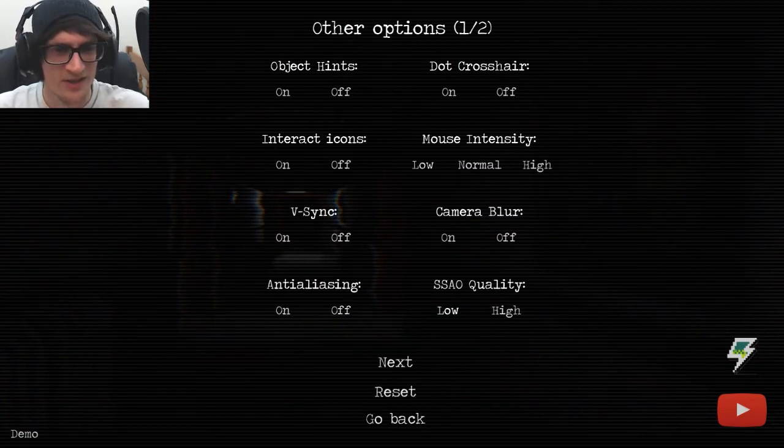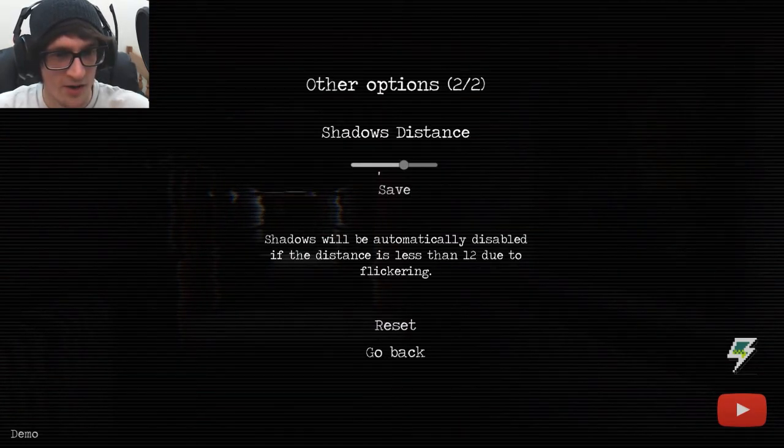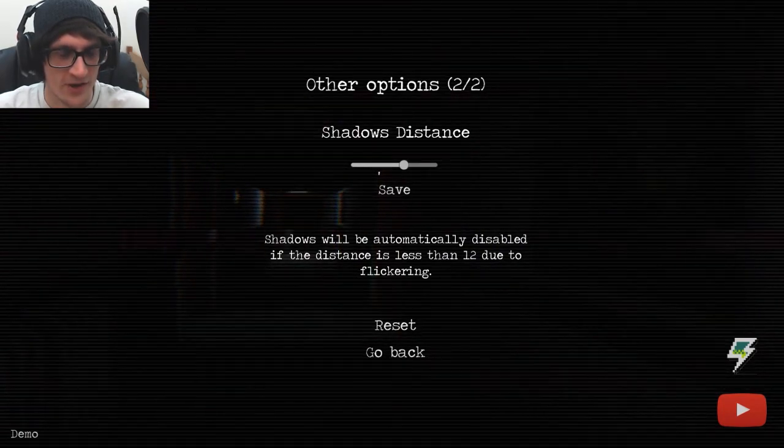Other options — I'll do no crosshair, just to make screenshots look nicer. Mouse sensitivity, mouse intensity. V-Sync off. Handling analyzing on. Holy shit, there's more options. Shadow distance — shadows will automatically be disabled if the distance is less than 12 due to flickering. There's no number here, so I have no idea if this is 12 or not.